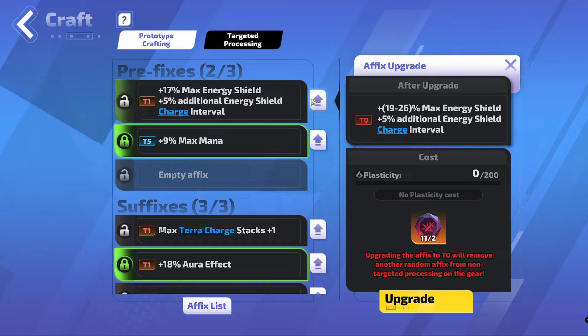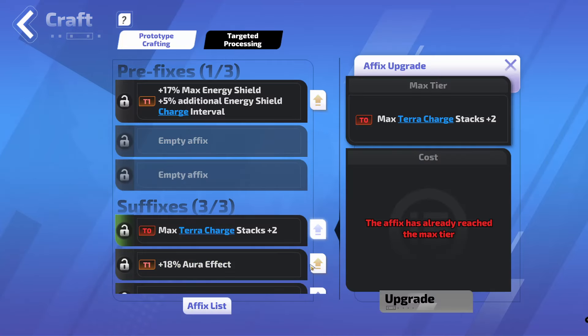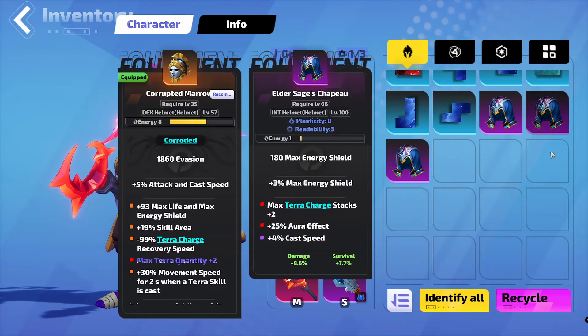So in this instance, this can go to 26% max energy shield, which is quite nice. However, aura effect is really quite good. So let's go with Terra Charge stacks. And then aura effect. And that bricked, because it removed the Tier 1. Now we need to go back and buy more bases, which is a shame. Since we starred them, we can just go back here.